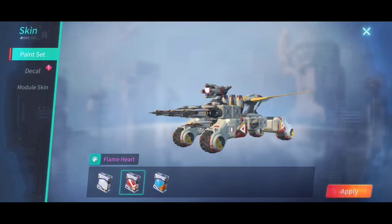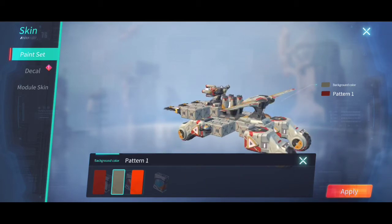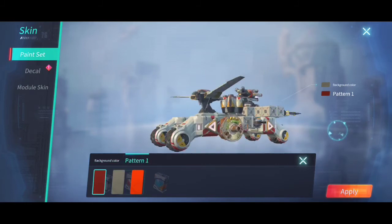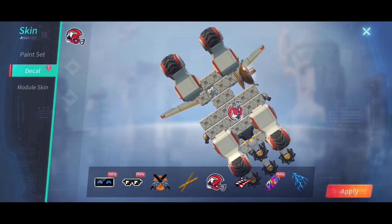This is going to be quick. I used the Flame Heart paint set with a gray, brown, or green — it's a combination of the two, a brownish-green background color with maroon patterns. As you can see, it's more of a camouflage-type design.